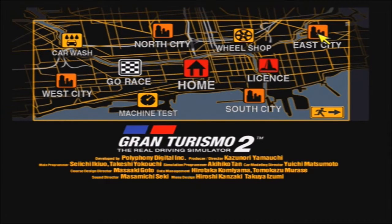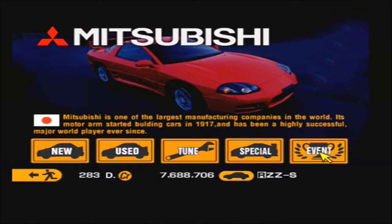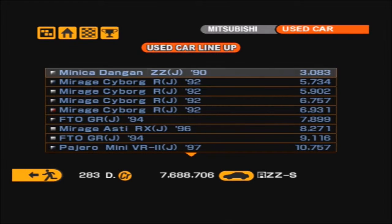Today we move on to Mitsubishi. Let's go and check out what events they have in store for us. They have the Mirage Cup and the Evolution Meeting. Surprisingly, they only have two One-Make races here, which is a little bit strange. We're going to start off with the Mirage Cup, and for that we need a Mitsubishi Mirage.